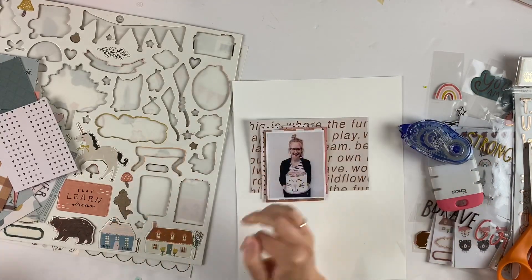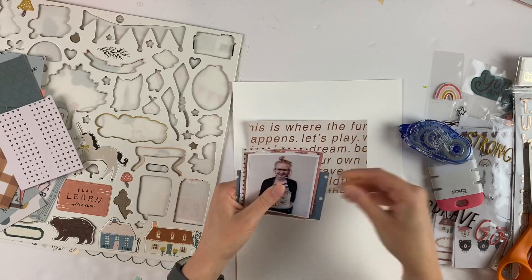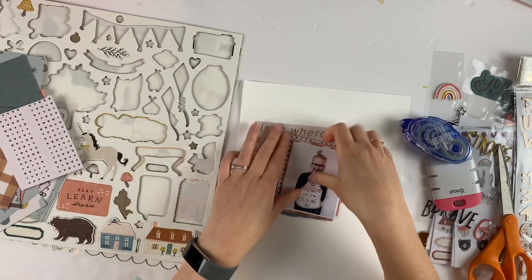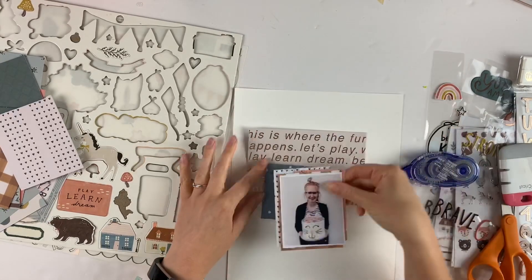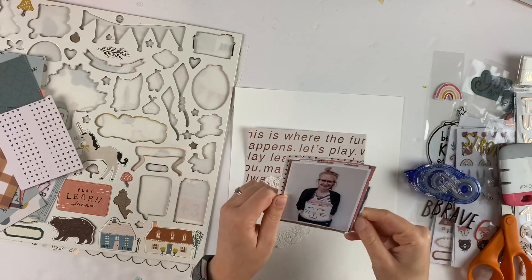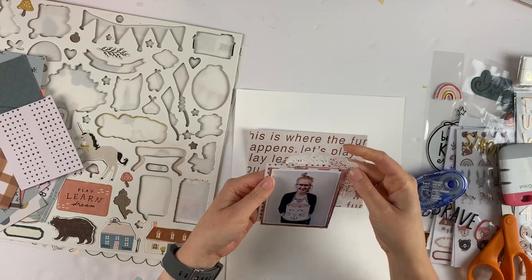I'm doing lots of little layers and making sure that all of the edges are different, so they don't all end or start at the same place. That's a little tip for layering. Distressing is my favorite thing to do with layers because then it looks less flat and you're really able to see the actual layers between the different papers.